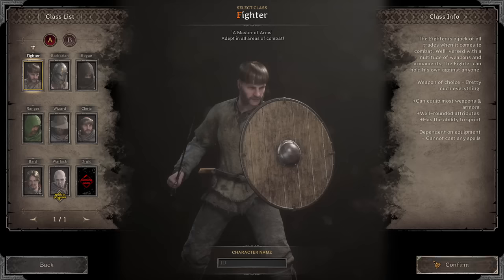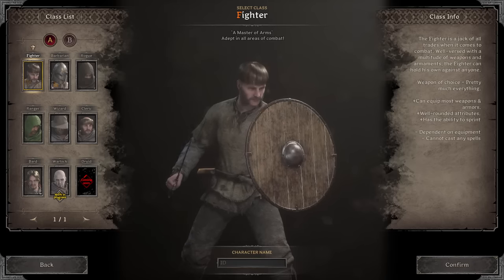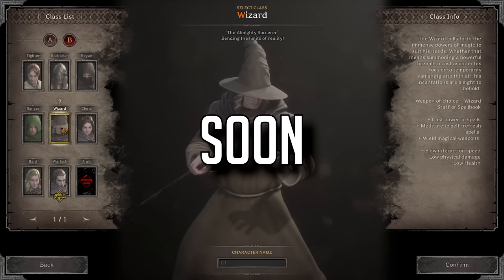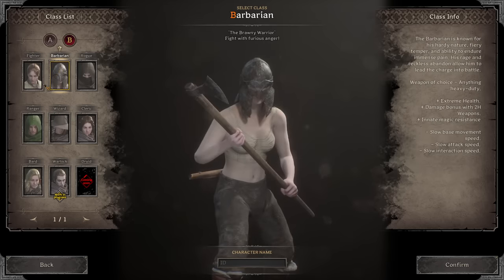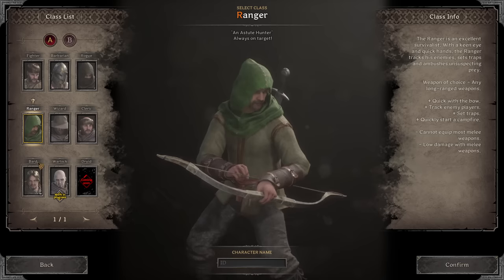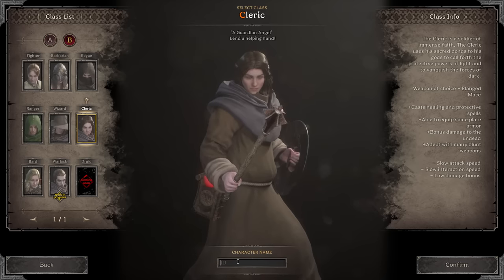The very first thing you'll need to do after buying and installing the game is creating a character. There are currently 8 classes in the game, with the 9th announced to be coming soon. Don't worry too much about the characters you create — you have 8 character slots, meaning you can have a character for every class, or multiple characters of the same class if you prefer. You can also delete your characters freely.